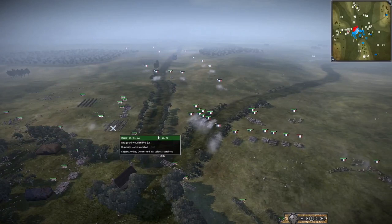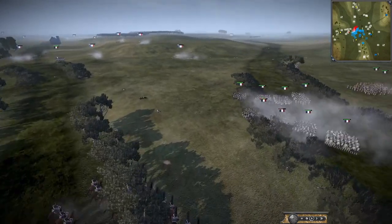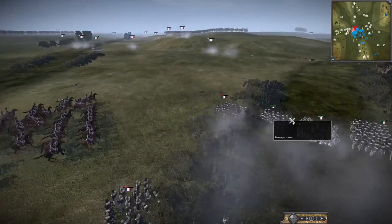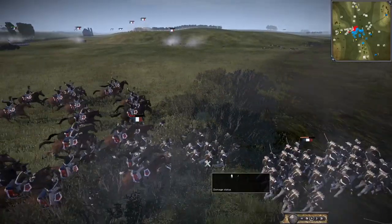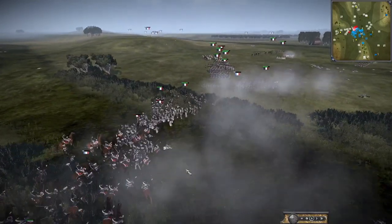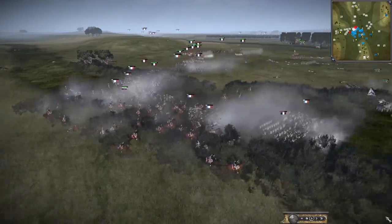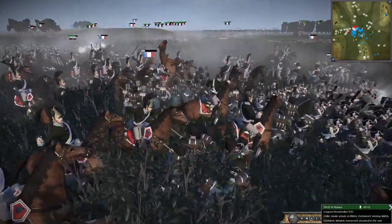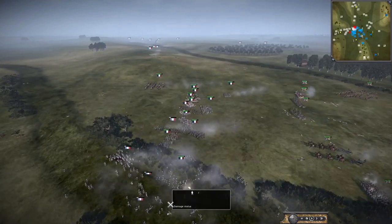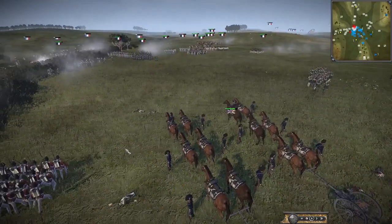The French are getting outgunned and out-positioned. They might as well charge — these are just regulars. They want to get in behind and get these units — here we go. They can't all form square, and there you go — the Russians going in and hammering them with their dragoons, causing all sorts of havoc. They routed about six or seven units with one Russian dragoon charge — that shows the power of cav in this game. Still some disciplined units left with their artillery shuffling up.